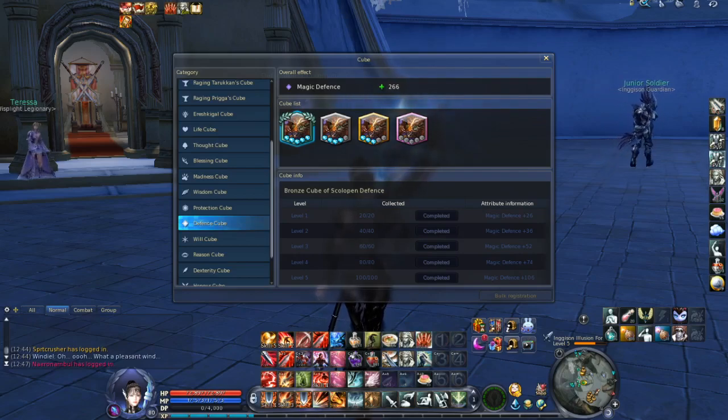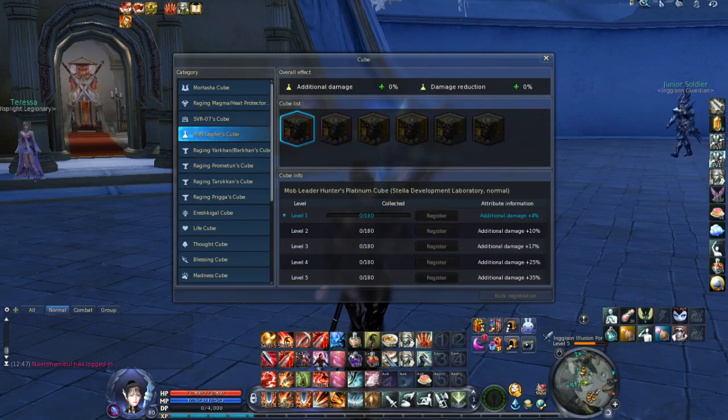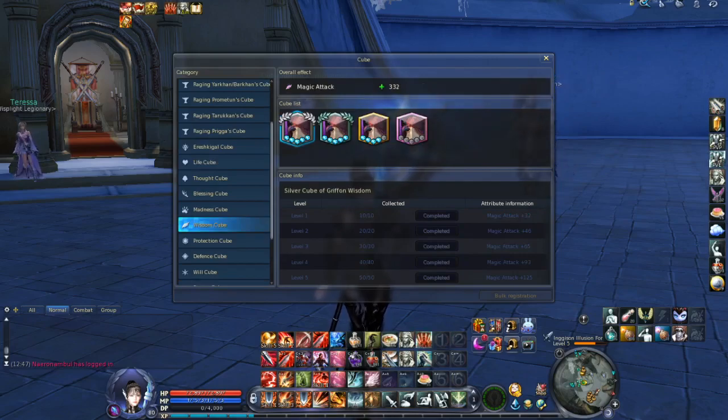Yes, you heard correctly. Basically, that means when you get Cubes on your main character or even on some of your alts, and you register them here, you will get an increase of stats for all the characters on your account. That is one of the reasons why this Cube system is so amazing. There are different kinds of Cubes — some specific Cubes are only for PvE instances, so when you go inside those instances you get additional damage or damage reduction. And there are also general Cubes which give you better stats across the board for all characters on your account.